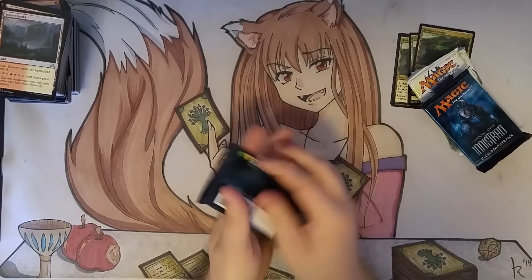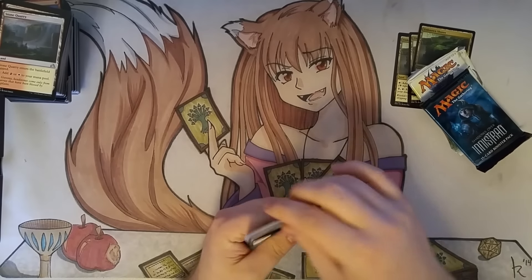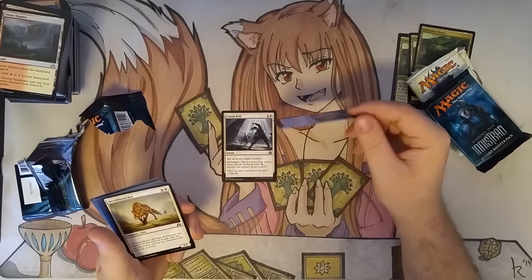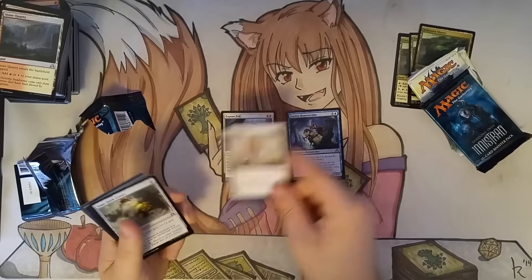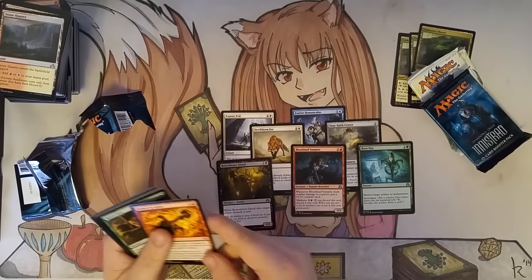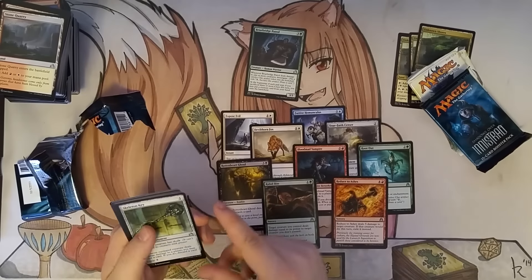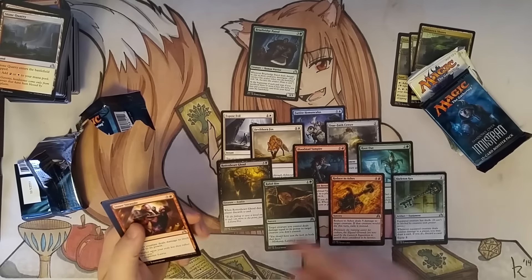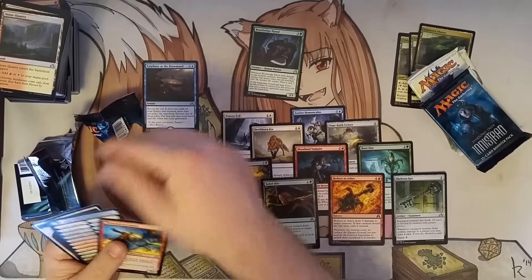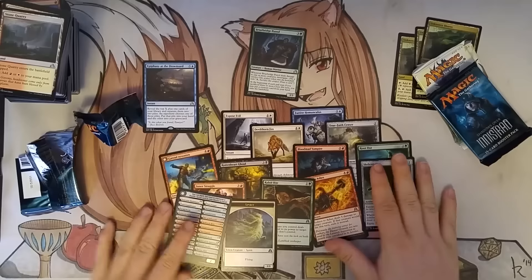Now let's see what the Booster Packs yield. This is the first Shadows Over Innistrad pack — I haven't opened a lot of this set yet, only a Booster Box. I feel like this card tapping 2 creatures and investigating is pretty solid for your budget mono-white standard deck. Reduce to Ashes did well in draft. We've got a Synergy with Clues guy, a Skeleton Key which is an interesting card, Inner Struggle which is great removal in red, and Epiphany at the Drownyard — that's a fantastic card. So that's pack 1.